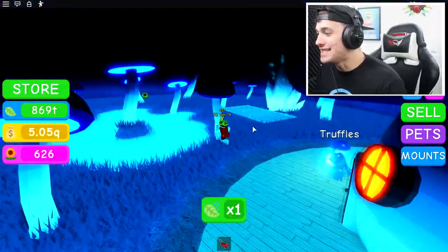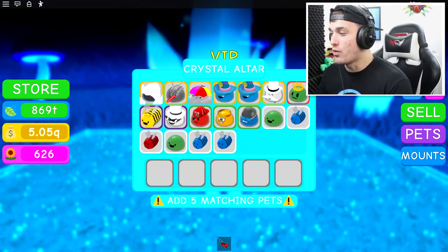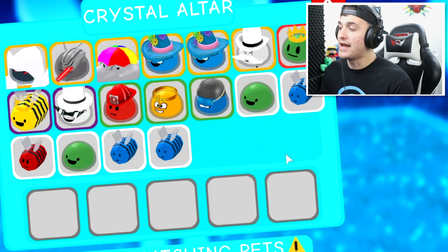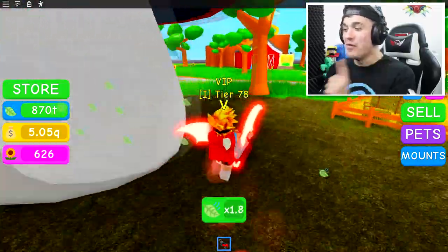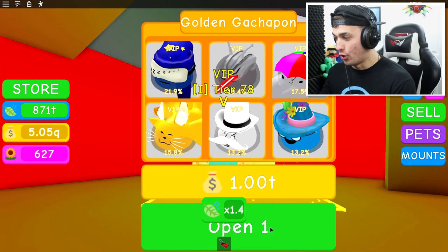Ladies and gentlemen, this is the place that they have recently added in the new update. They added a crystal altar. And this is where you will now merge pets into one incredibly powerful pet. But as you can see right now, I don't have five of any pets. But that will not be the case for long, because I'm heading into the VIP section to buy myself some pets from the Gordon Gachapon.